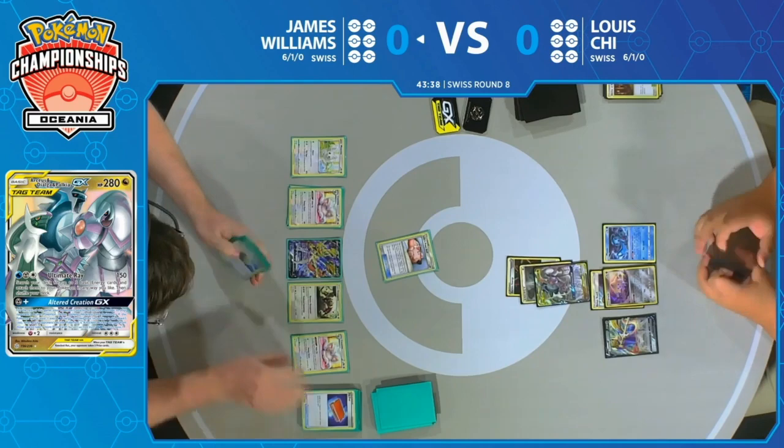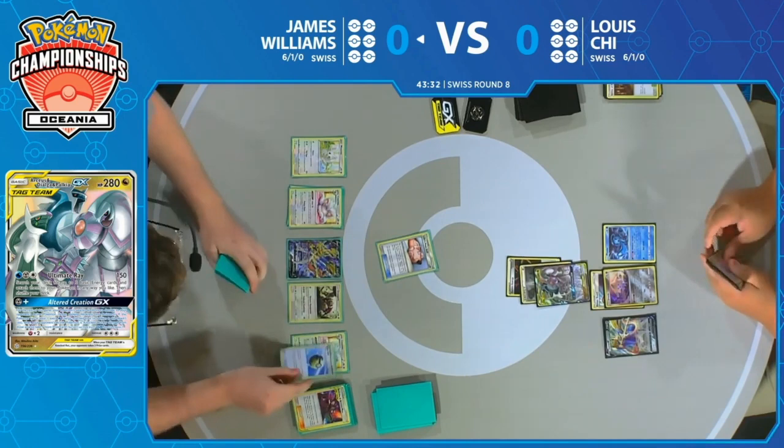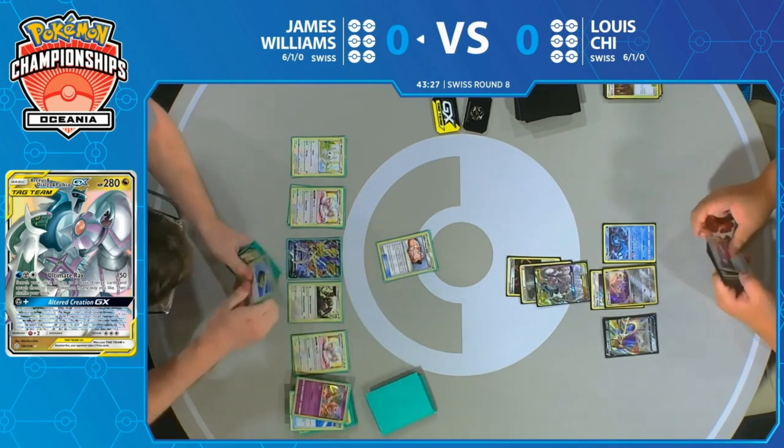The big thing too is Lewis has that Fionn on the bench to just threaten like, well, I'm Altered Creation next turn, I'm taking two prizes. He's definitely put himself where he wants to be now. We're going to see how deep James can thin. Honestly, the Marnie might not be as important if he can just start discarding cards he doesn't want and make his deck a bunch of good cards to draw into.